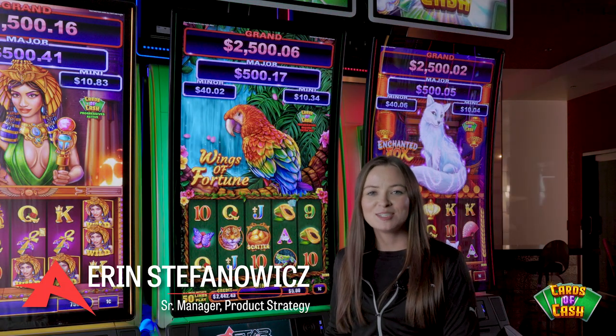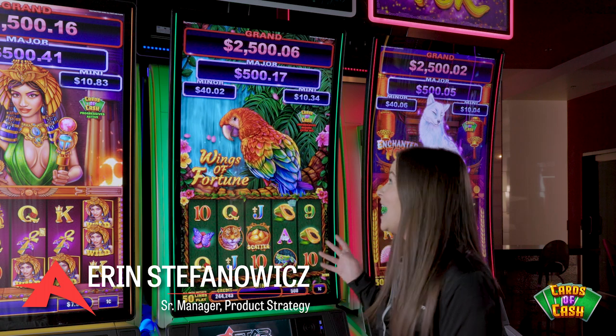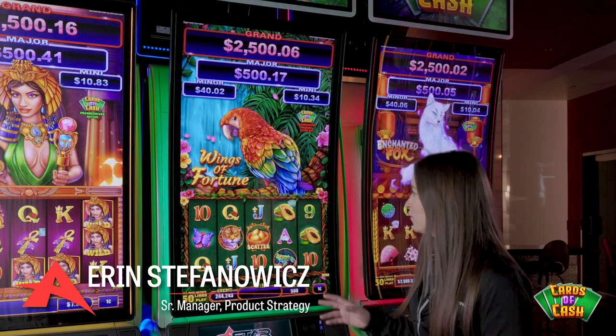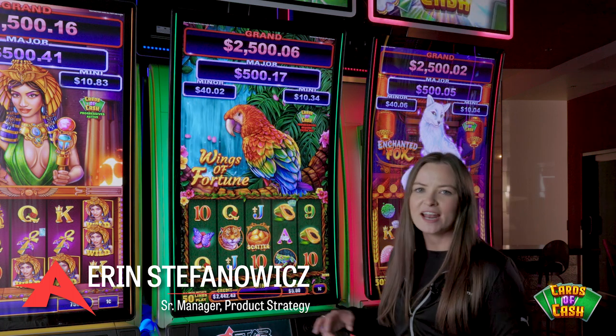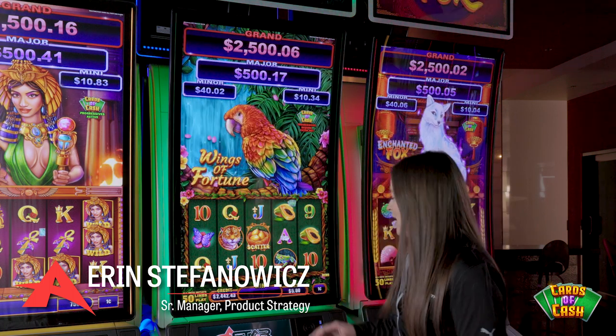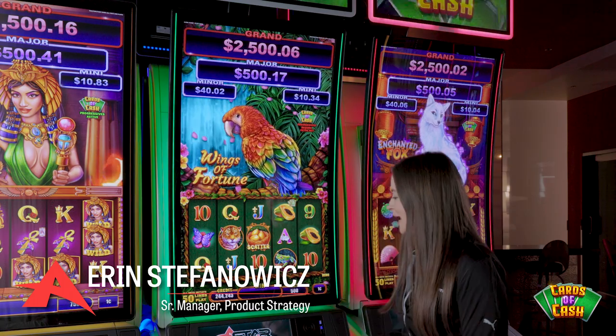Hi, everyone. My name is Erin. I'm here at Ainsworth, excited to show you our Cards of Cash series. Within the series, we have Wings of Fortune. Wings of Fortune is a little bit of that jungle nature theme with all of your animals here. It is a one-cent, 50-line game.